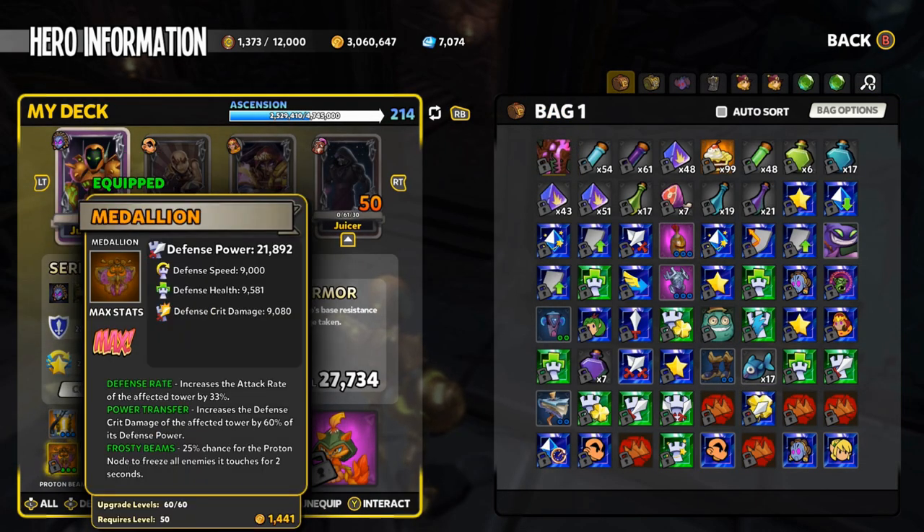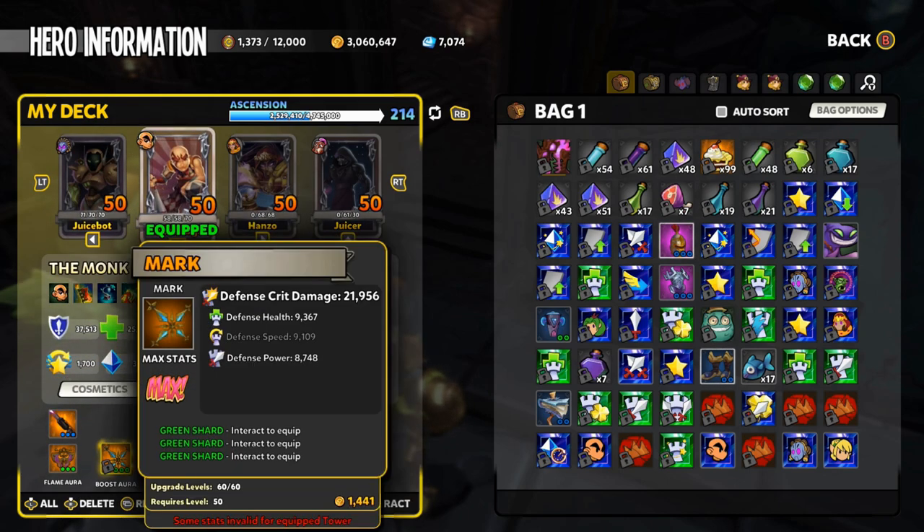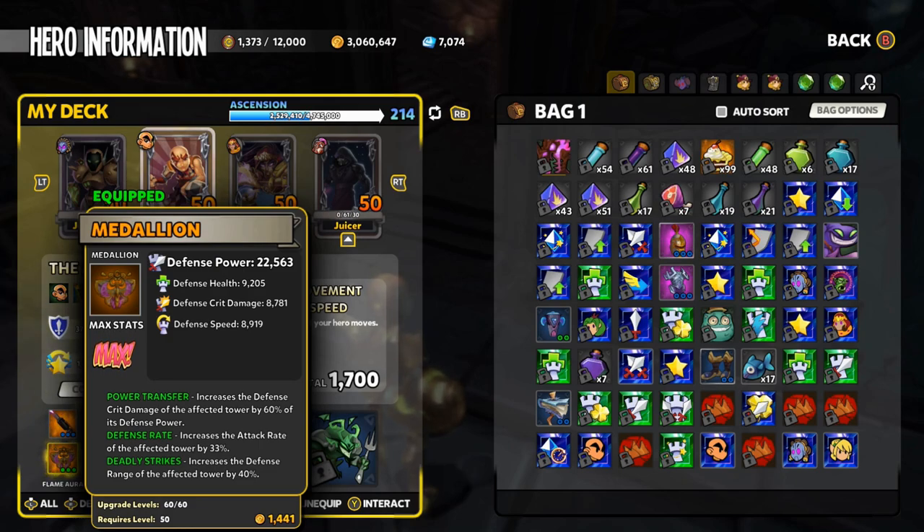I've got just enough power on a few different heroes to cause a little damage, but I don't have the ideal set for anyone yet. I've got this 21,892 medallion I'm going to be using on my protons with defense rate, power transfer, and frosty beams. I'm going to get rid of that defense rate and put something else in there as soon as I find a slightly better medallion. Then I'm going to be using some flame auras — this is actually my best overall piece, pretty darn decent, only about 400 away from being at the absolute top of chaos 7, and not spectacular sub-rolls but not terrible either.